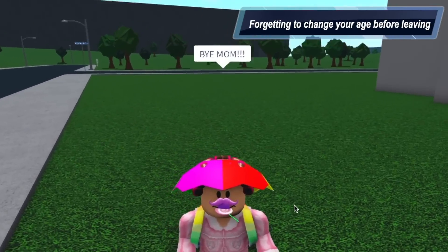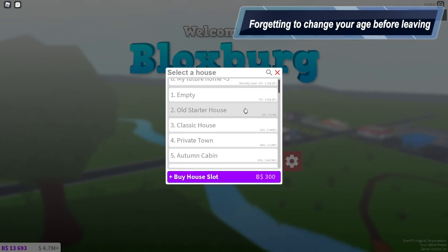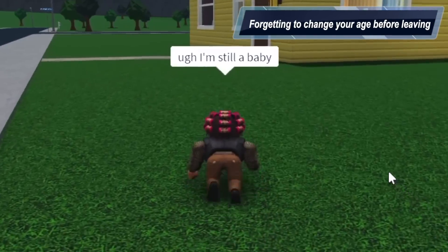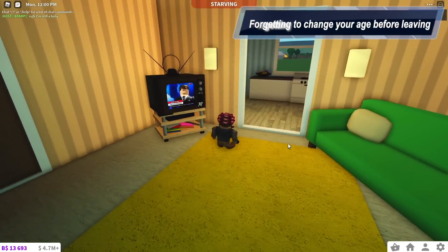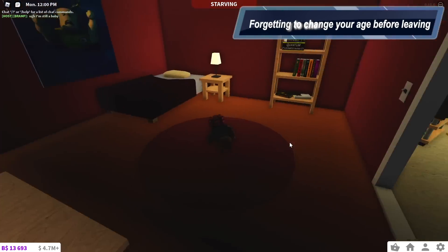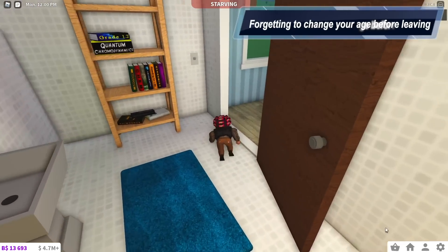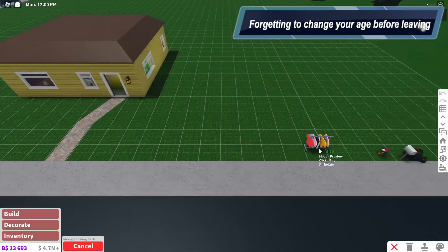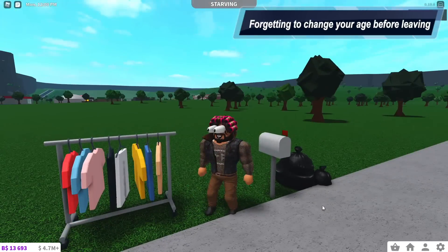Number eleven: changing to a baby for a role play and forgetting to change back, then coming back to Bloxburg a day later. You turn into a baby, you leave the game, and then you come back days or a week later and you're still a baby. That means you have to go into decorate, purchase a closet, and change back through that. It's just a little annoyance — it's really annoying when that happens.